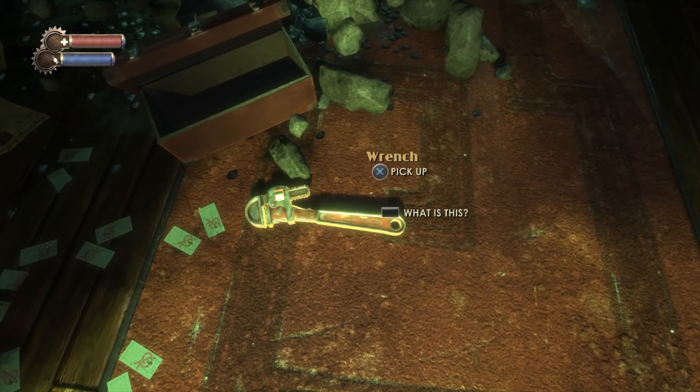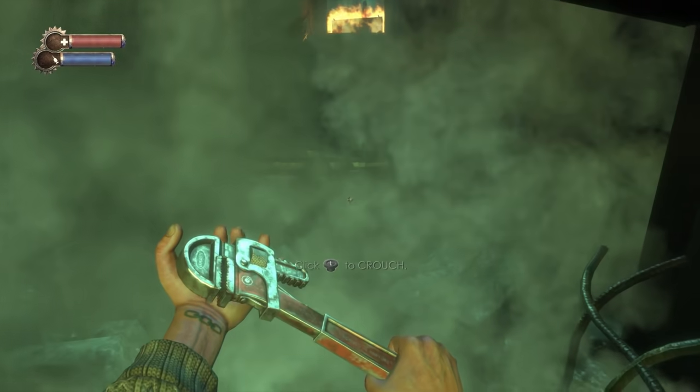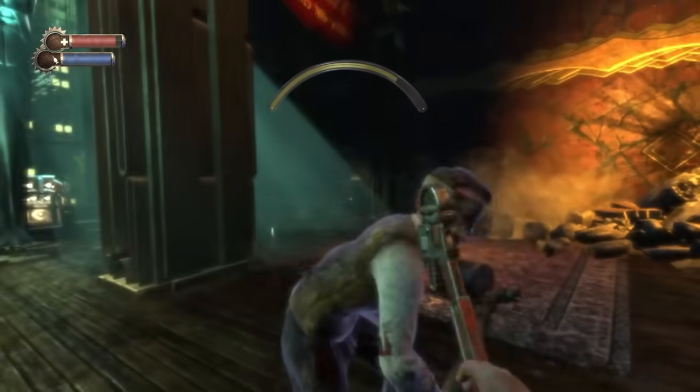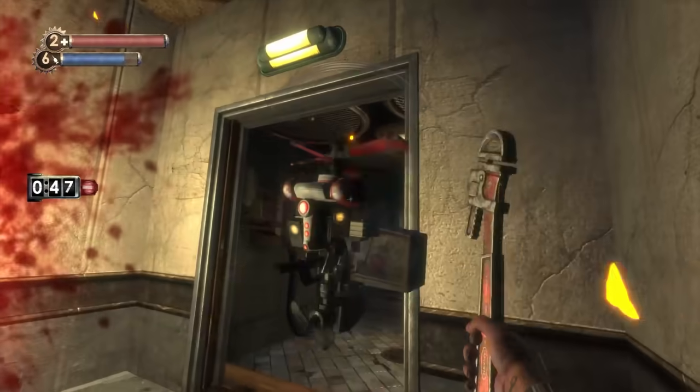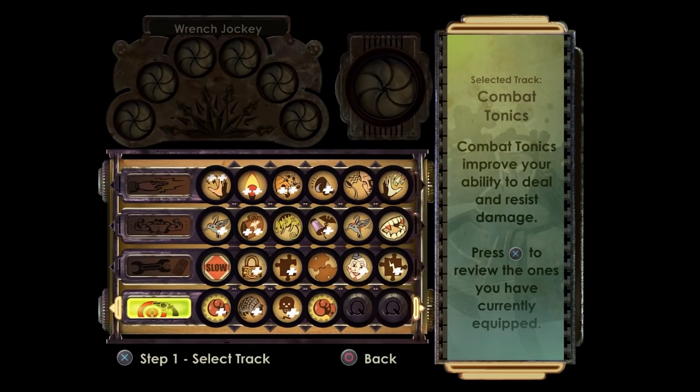Over at number nine, let's talk Bioshock and the Wrench. Here's another starting weapon that's crazy good in the right hands. You can't actually upgrade this thing, but if you manage to get the right plasmids and tonics, then this thing goes from being a decent melee weapon to an unstoppable death machine.